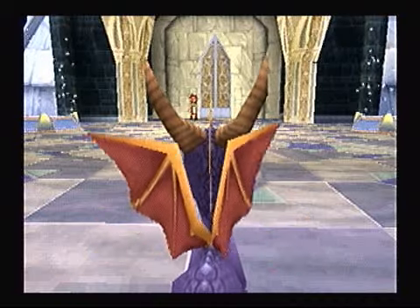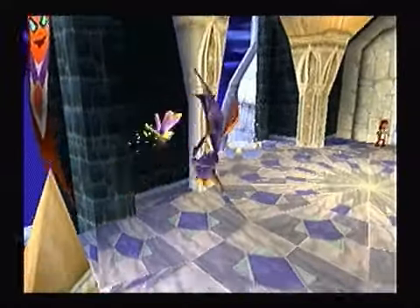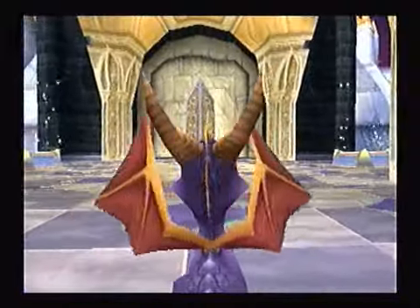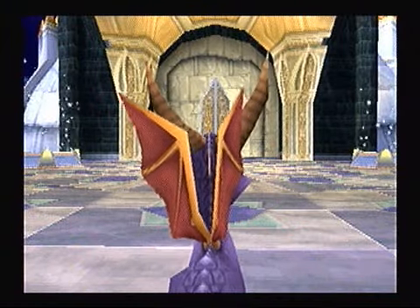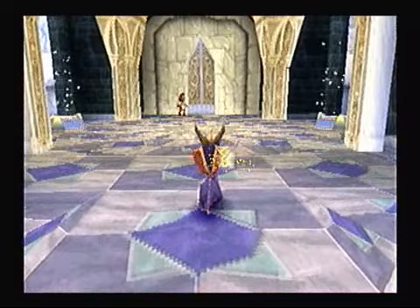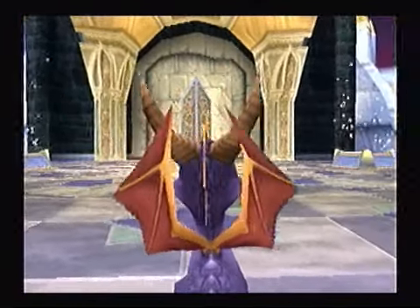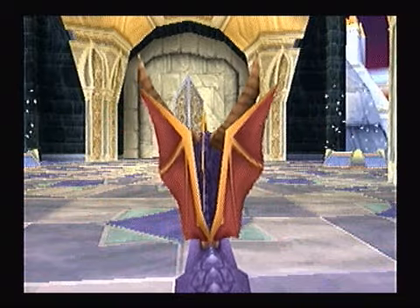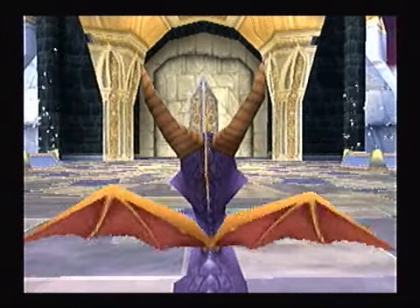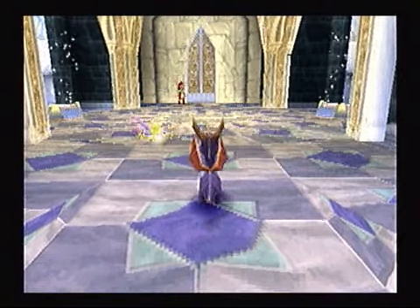Hello everybody! This is Ultimate Lifeform RB, and welcome to a new episode of Let's Play Spyro 2, Ripto's Rage for the PlayStation 1. In our last episode, we explored Metropolis, the last level of the game, and we now have all the orbs, all the gems, and all the talismans in the game. And it's finally time — there's only one thing in the game left for us to do!